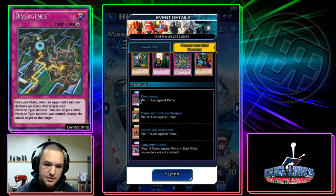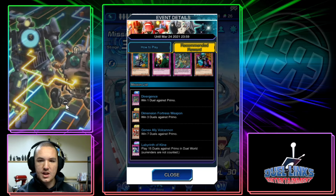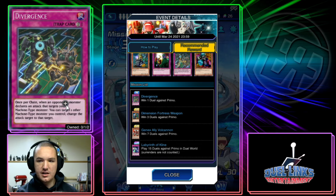Divergence says: once per chain, when an opponent's monster declares an attack that targets your Machine-type monster, you can target one other Machine-type monster you control and change that attack target to that monster. Notice it doesn't say once per turn — it says once per chain. That means if you're playing something like Ancient Gears and you have a Reactor Dragon and something else on the field, every time they attack, you can switch it to Reactor Dragon. Kind of broken.